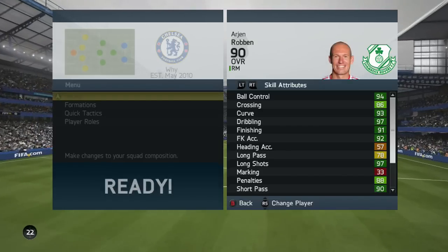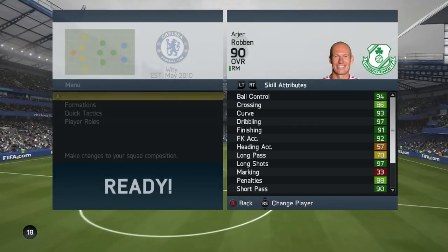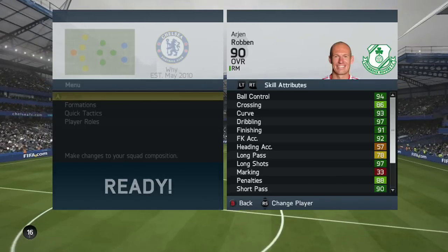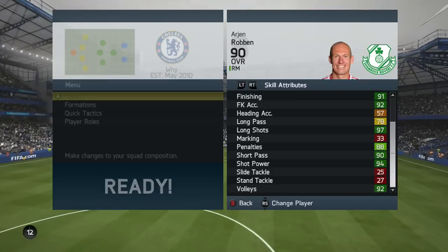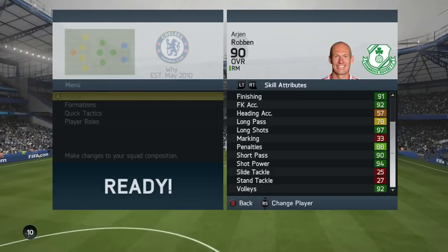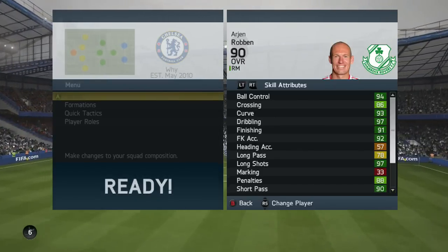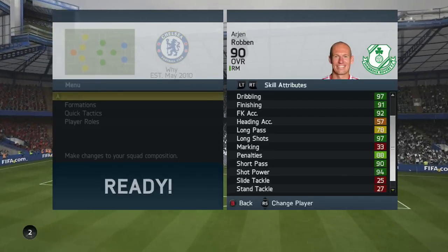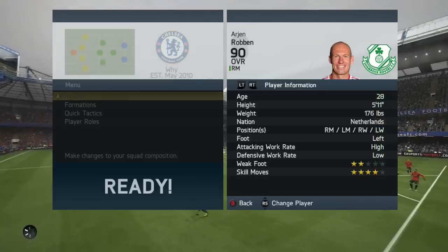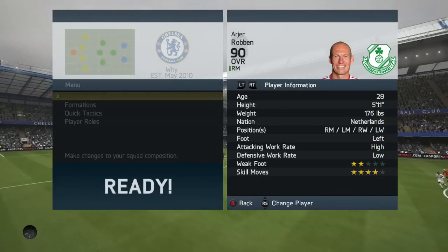Going into his in-game stats: 94 ball control, 86 crossing, 93 curve, 97 finishing, 97 dribbling, 91 finishing, 92 free kick accuracy, 97 long shots, 90 short pass, 94 shot power. That's an awful lot of dark greens and light greens there, and most of these stats we've already read out.